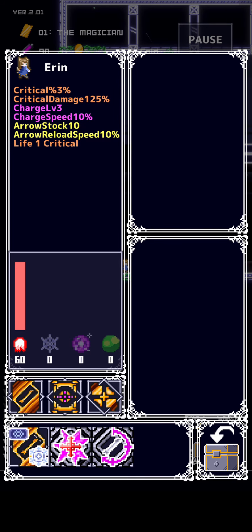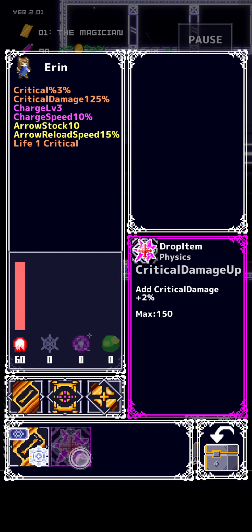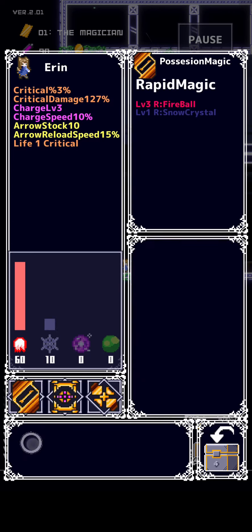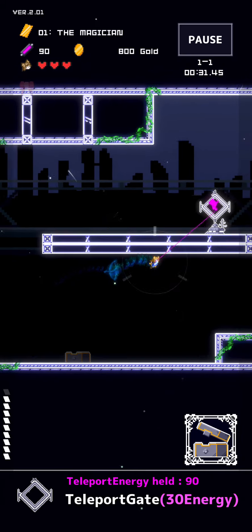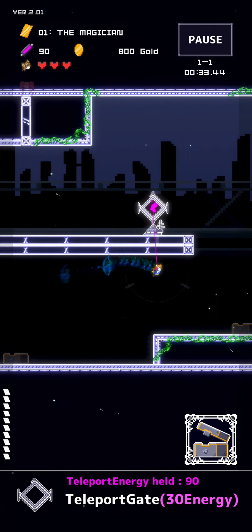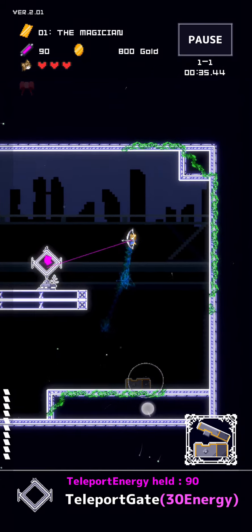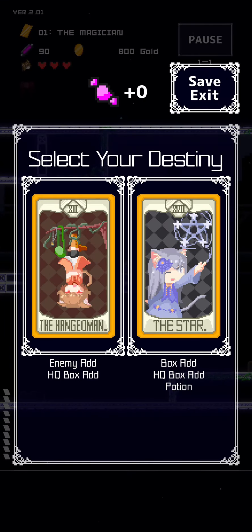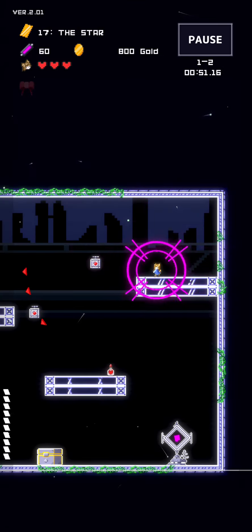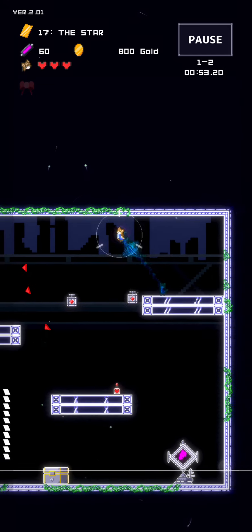Now, the roguelike aspect of this game, of course, means that when we die, we have to start all over again from the beginning, but with the opportunity to buy some permanent upgrades to make things just a tiny bit easier the next time around. And if you like these roguelike mobile games, I've covered a ton of them already here on the channel, so be sure to go check out games like Ailment or Elemental Dungeon. I've linked them in the top right corner of the video right now and in the comment section down below this video.